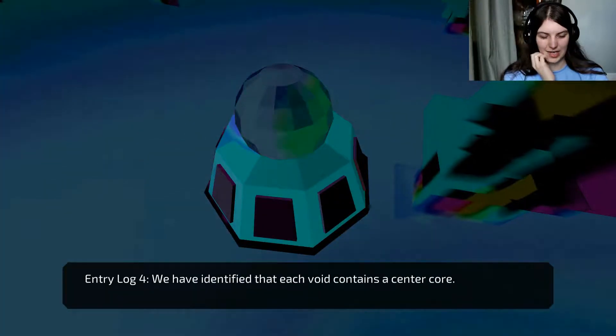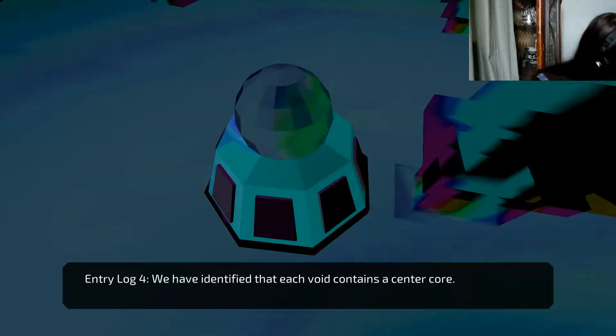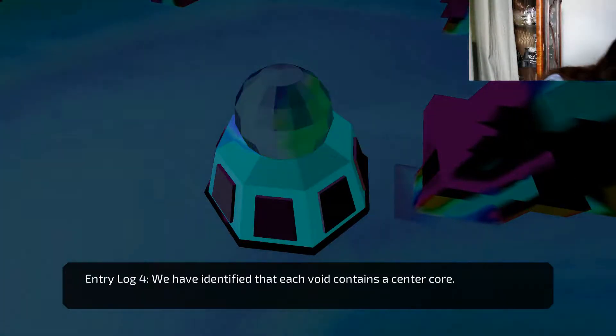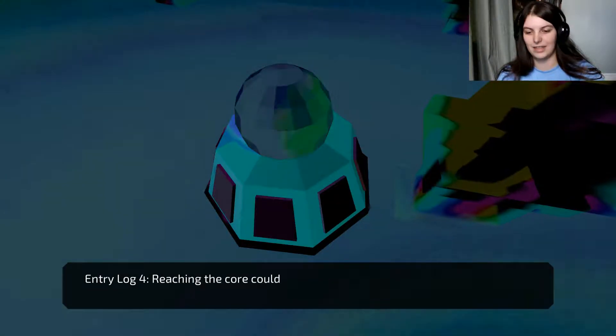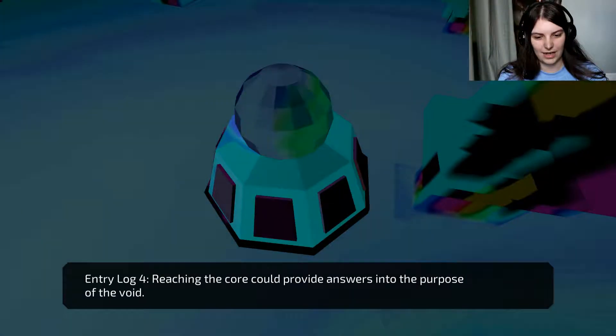We have identified that each void contains a centre core. Reaching the core could provide access into the purpose of the void. Where's the other one? That one I guess is the correct one.